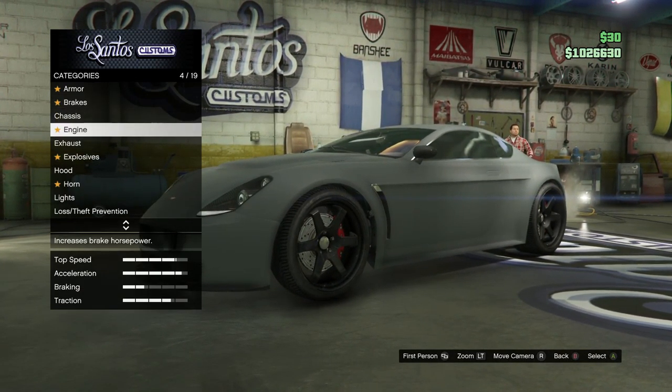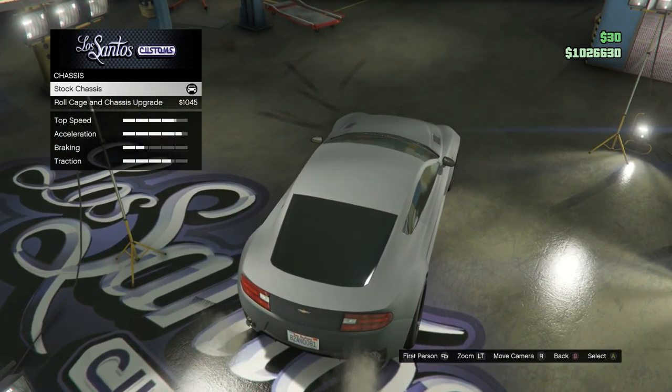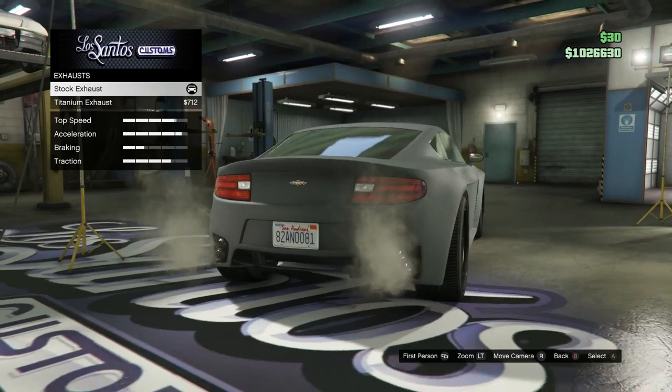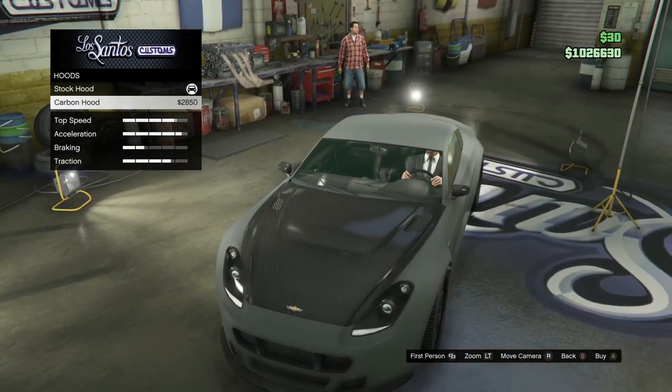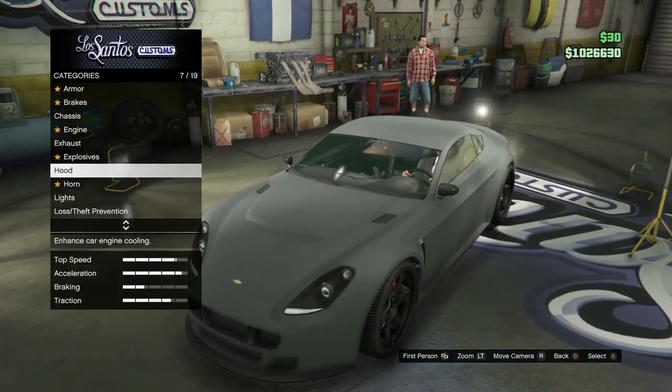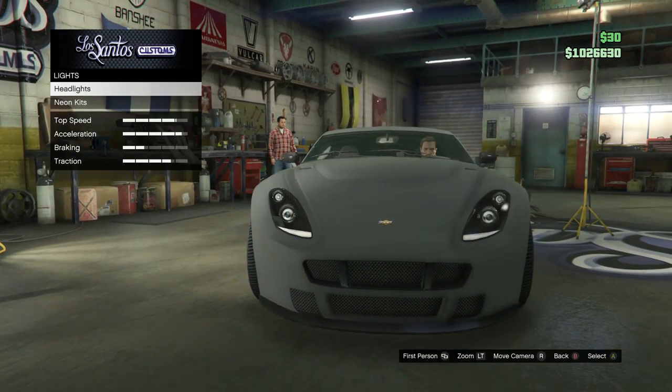For the armor, brakes, and engine, do whatever you want. For the chassis, you want to keep that stock. The exhaust, keep that stock as well. For the hood, keep that stock as well — the carbon hood does not look right on this car because he didn't have a carbon hood.